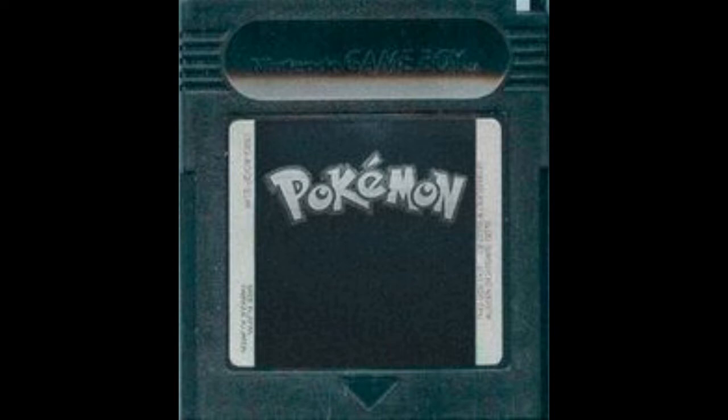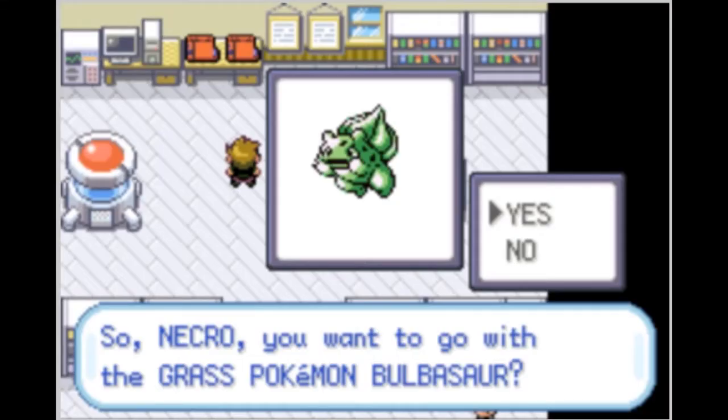The game started with the familiar Nidorino and Gengar intro of Red and Blue Version. However, the press start screen had been altered. Red was there, but the Pokemon did not cycle through. It also said Black Version under the Pokemon logo. Upon selecting New Game, the game started the Professor Oak speech, and it quickly became evident that the game was essentially Pokemon Red Version. After selecting your starter, if you looked at your Pokemon, you had, in addition to Bulbasaur, Charmander, or Squirtle, another Pokemon.